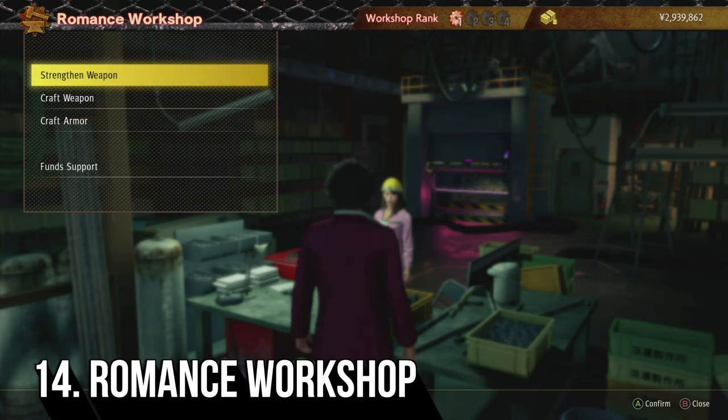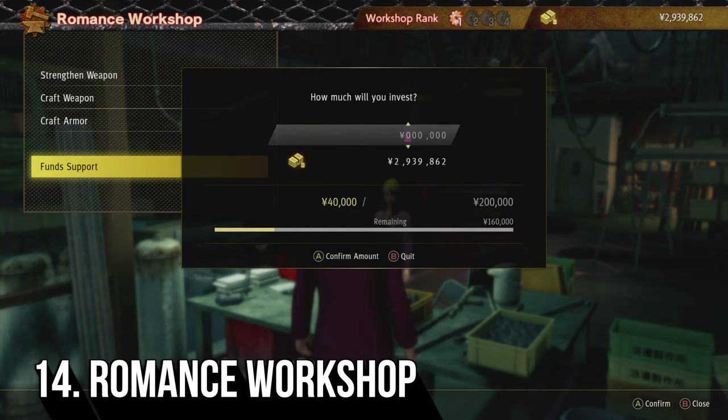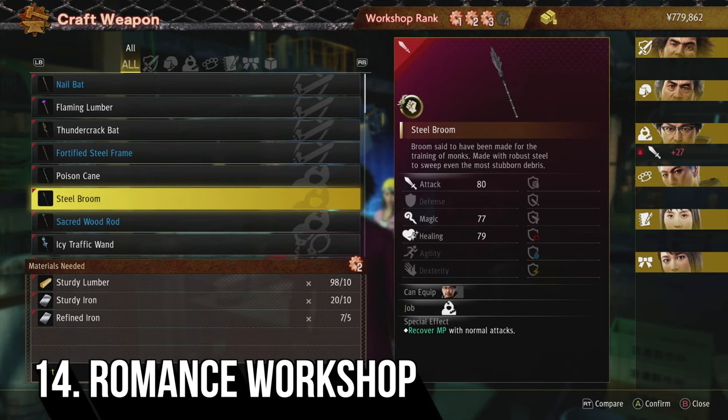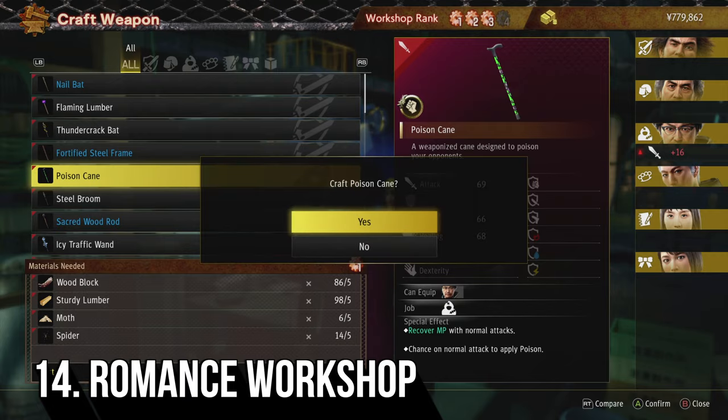Once you are rolling in cash after the company management mini-game, it's best to use some of that cash and fund support into the Romance Workshop, which becomes available during chapter 5 as part of the story. It serves as the hub for upgrading weapons and crafting new weapons and gear. I know this can be pricey to fund — the top level costs around 20 million yen — but it will potentially make it much easier to destroy more challenging enemies later on in the game.